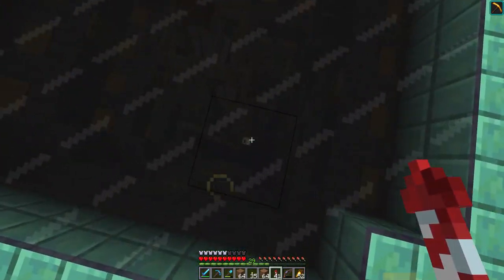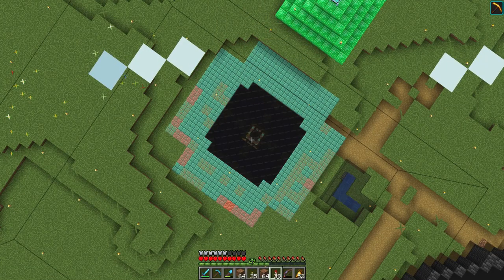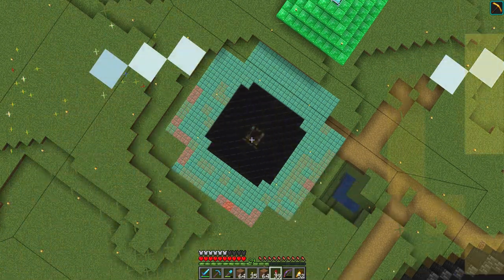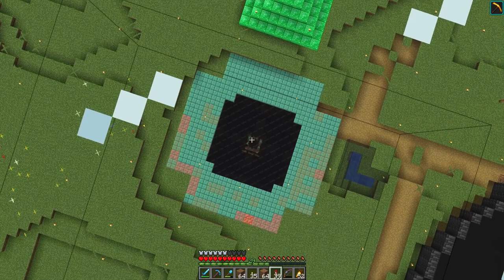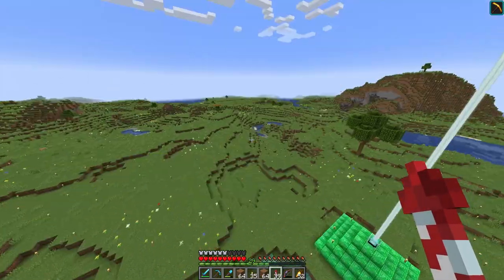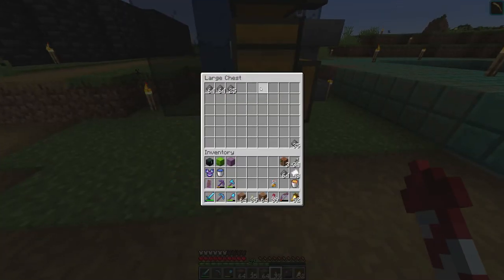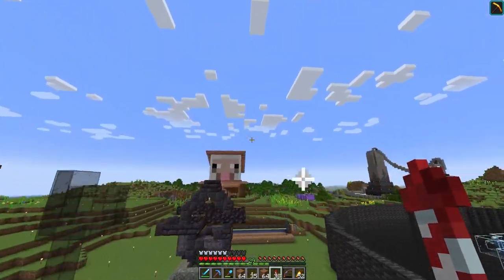Most of the creepers are coming here. I can show it to you — you can see the beds. One creeper, two creepers, three creepers. The rates aren't the best, but if I could put it AFK for a little bit, I'd have enough gunpowder to destroy a whole desert. At the very least I have no more problems for rockets — as you can see this is just from five minutes, not even.